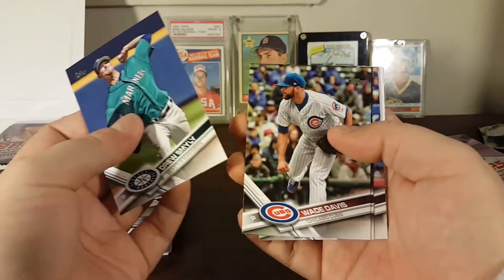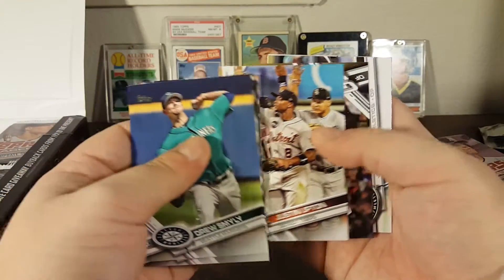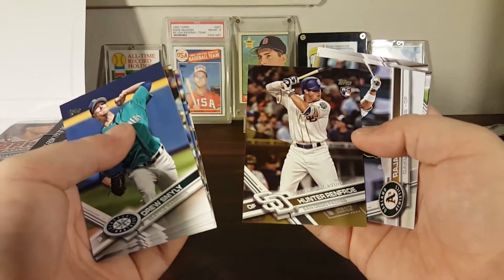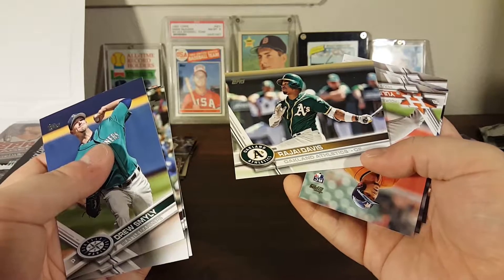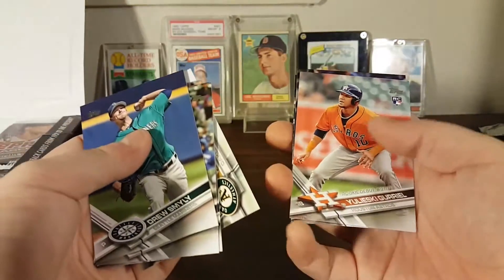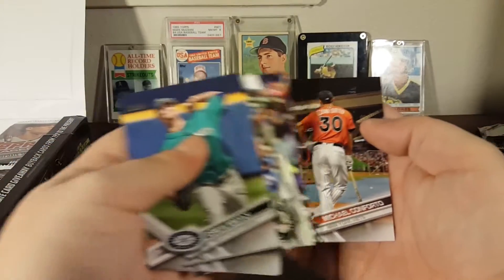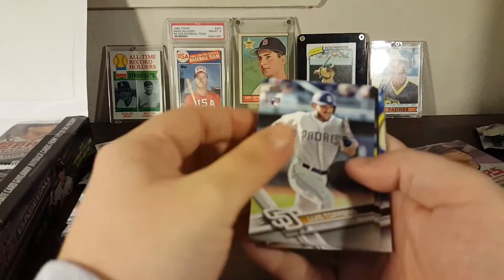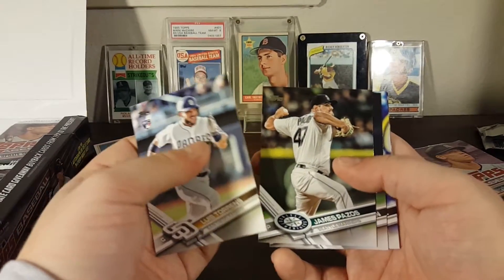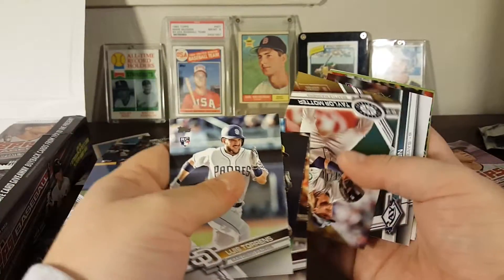Drew Smyly, Wade Davis, Junichi Tazawa, Jason Hammel, Justin Upton all-star game, Hunter Renfro rookie debut gold. Rajai Davis — why did they have an A's Rajai Davis update? Did he come back? I don't think so. Yulieski Gurriel rookie debut. Brandon Moss on the Reds and Michael Conforto all-star game. Wait, did he come back at the end of last season? I thought he left again. Luis Torrens rookie, James Pazos.